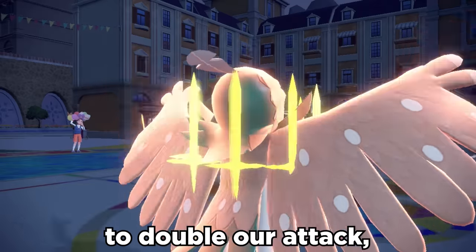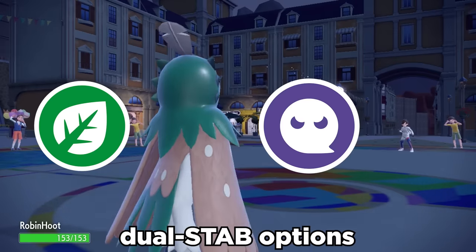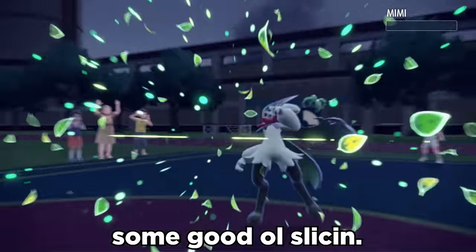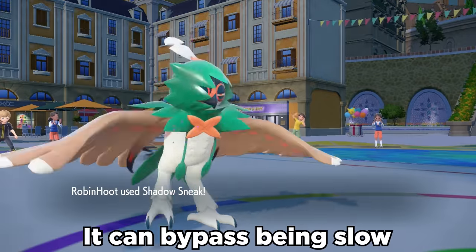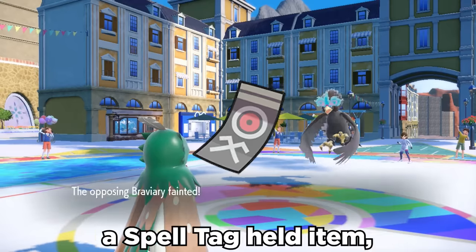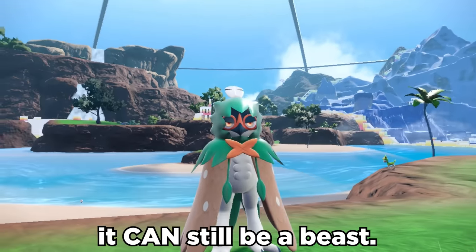We can use Swords Dance to double our attack, and its Grass/Ghost typing does give it some solid dual STAB options with Spirit Shackle, which prevents the opponent from switching out, and Leaf Blade for some good old slicing. It can bypass being slow with STAB priority Shadow Sneak with an extra 20% boost from a Spell Tag held item. And while Decidueye is often overlooked, it can still be a beast.